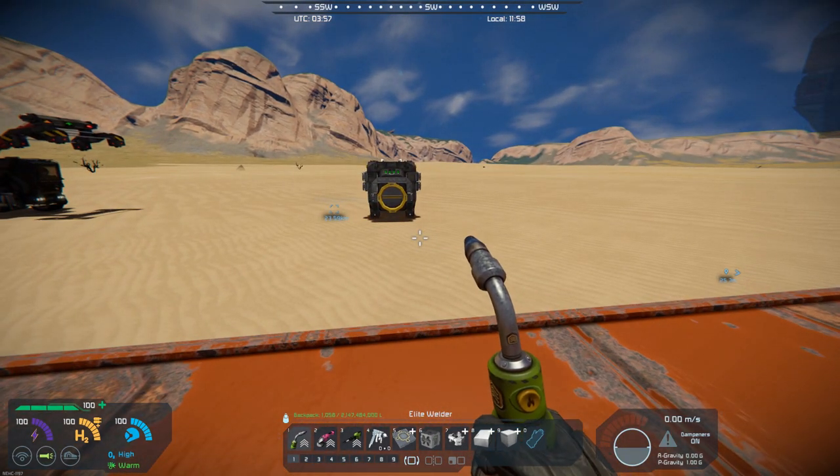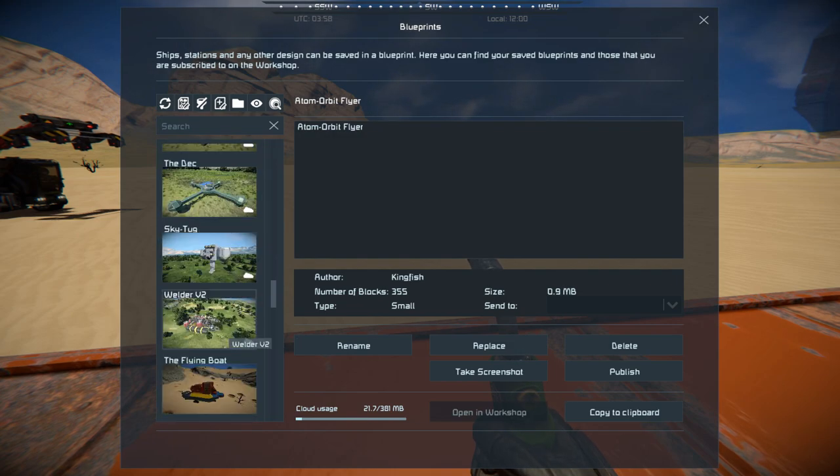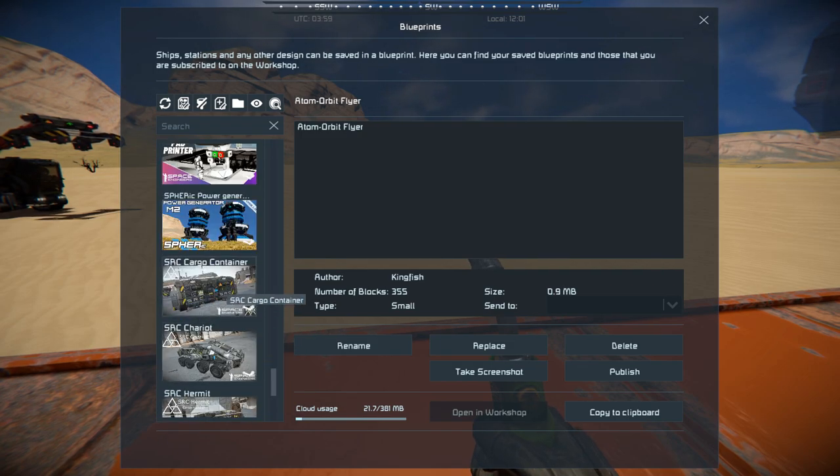If you hit F10, that brings up your blueprints, and then you can just scroll through, and in mine it is right down here. You will see the cargo container right there, so that is the blueprint.